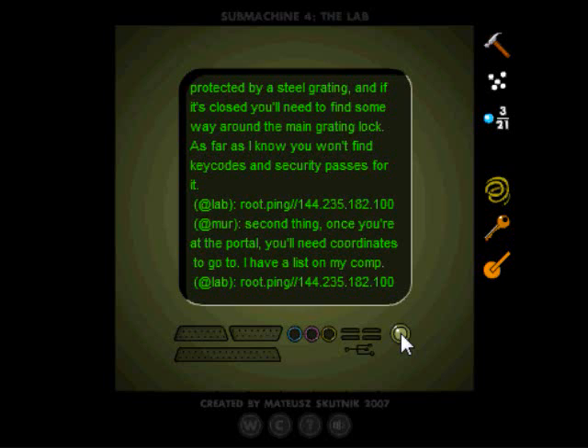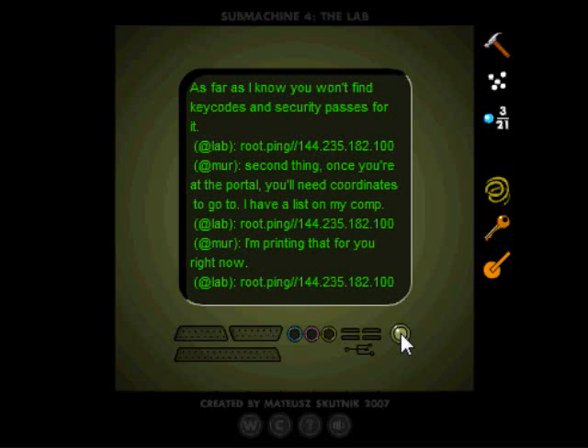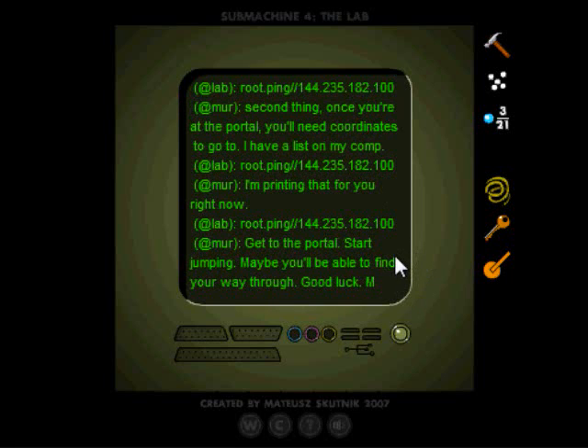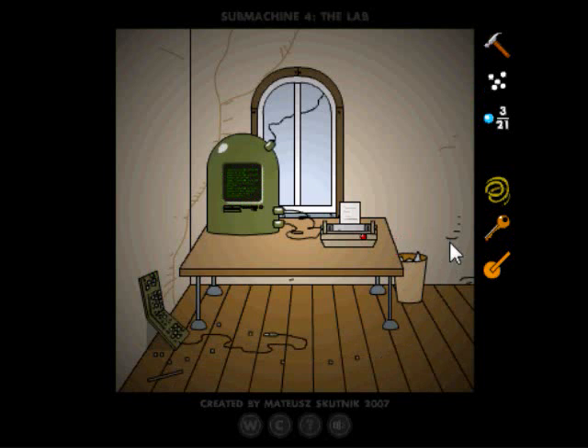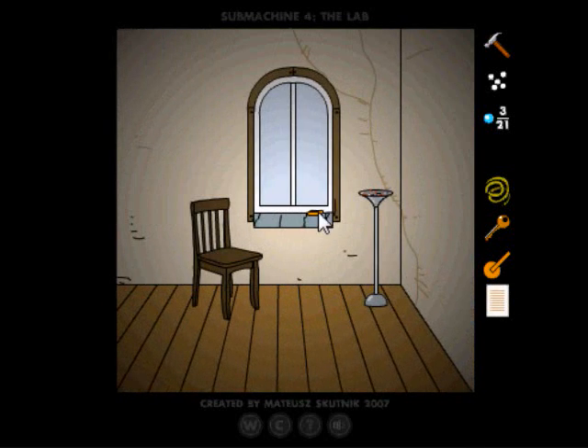You need coordinates - I'm printing that for you right now. Get to the portal, start jumping - maybe you'll be able to find your way through. Good luck! And oh look, a lighter!